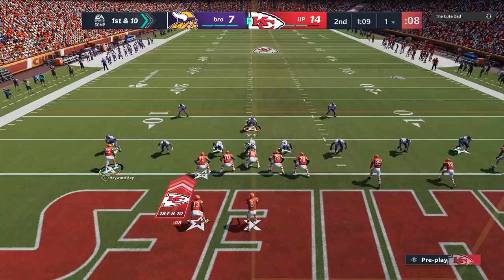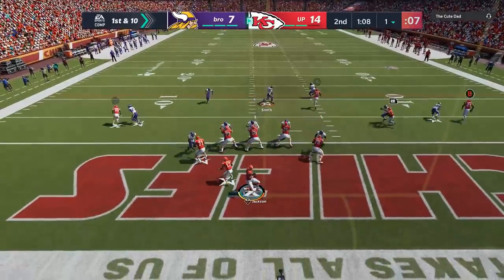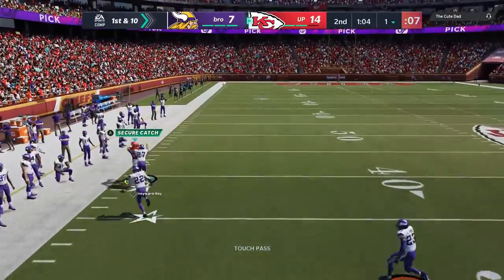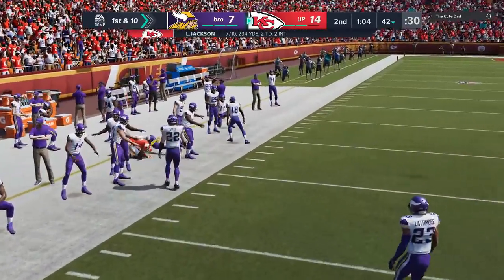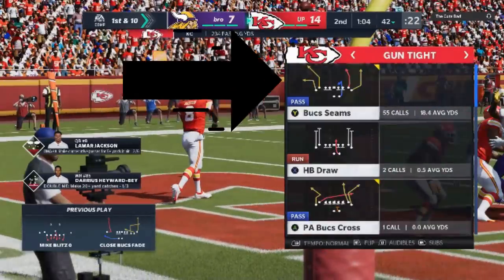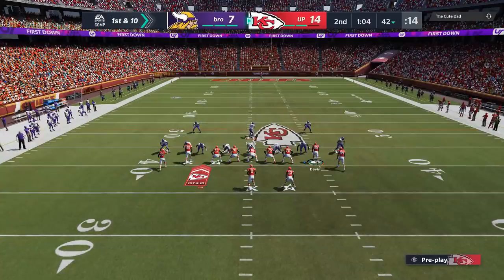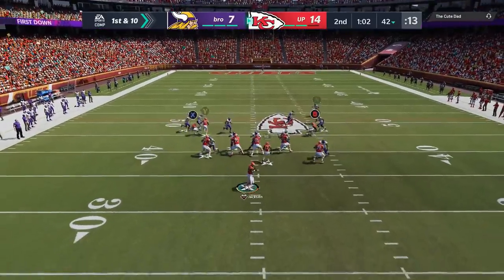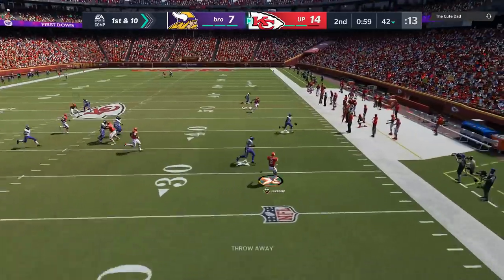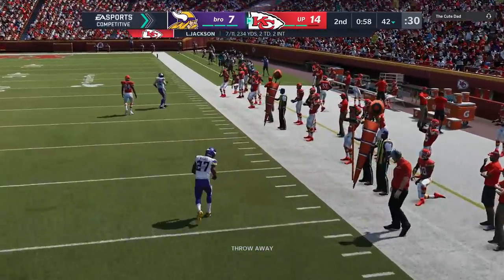We're getting the ball at the one-yard line, which is fine because I have a lot of faith in these plays. He still sends the all-out blitz and I'm still bombing it up over the top — this play is so money, it works pretty much every time. Another really good man-beating play is the buck seams out of the gun tight, but you have to run this to the open side of the field. I'm running it to the short side, so I have no faith it's going to work and I just throw it away.